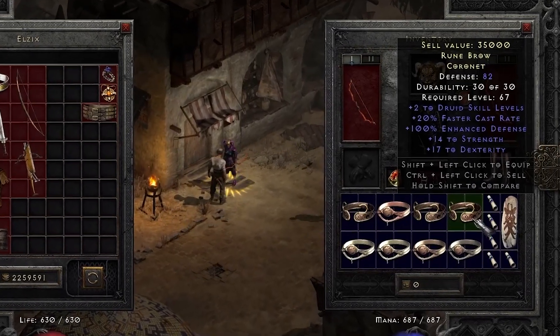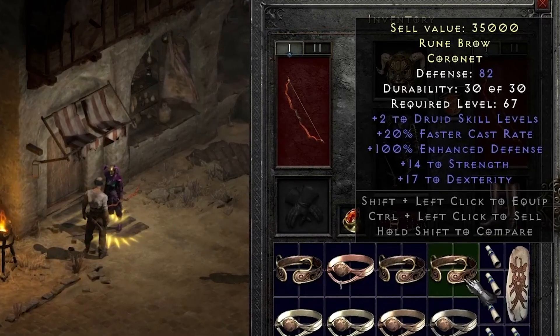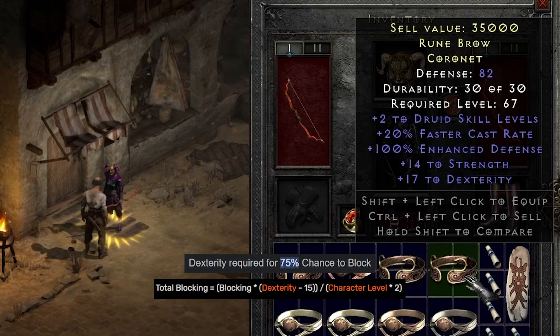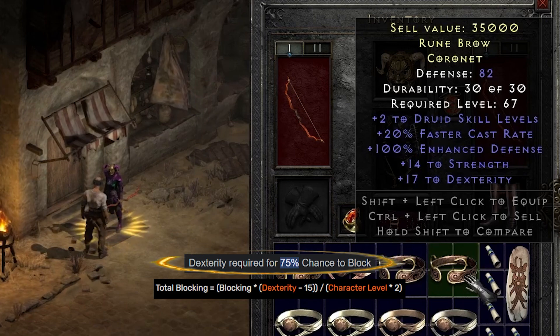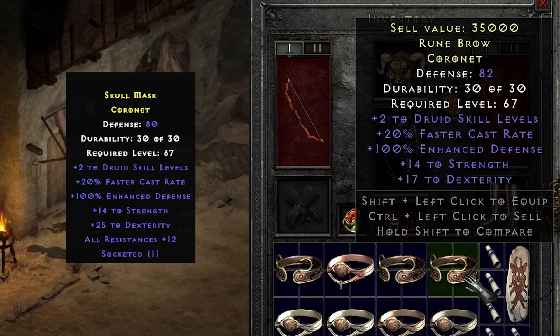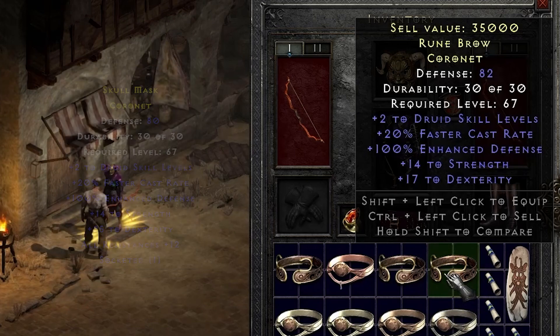This one is nice but missing a few stats. It still has its utilities — if I were to use this, I would use it for a max block setup on a Droid. For this socket, I would probably add a budget 8 dex, 12 all-res jewel in there. This could be a decent temporary option until finding something better.